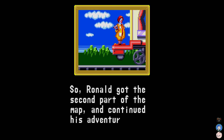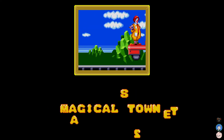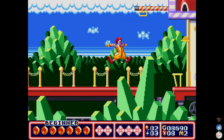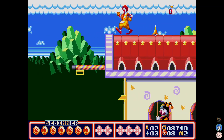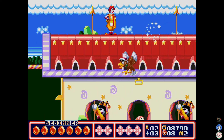Ronald got the second part of the map and continued his adventure. Oh, we're on a train now — Stage Two: Magical Town. Start. The magical forest, the magical town. This is a silly little train. I see a trend in these names.